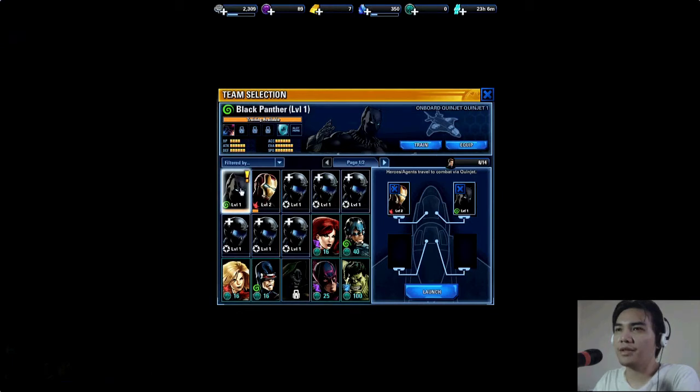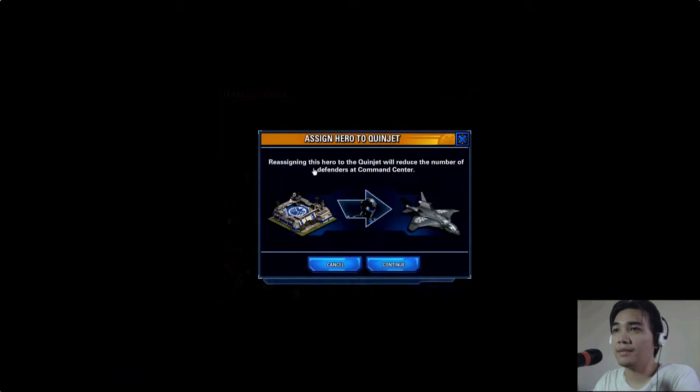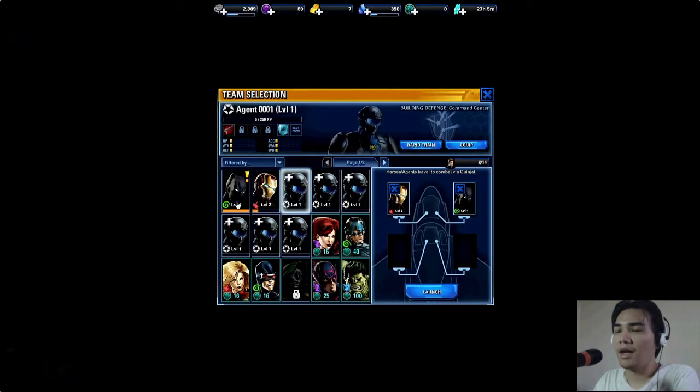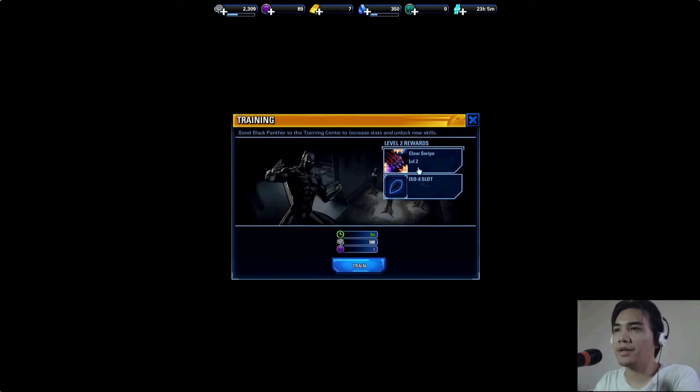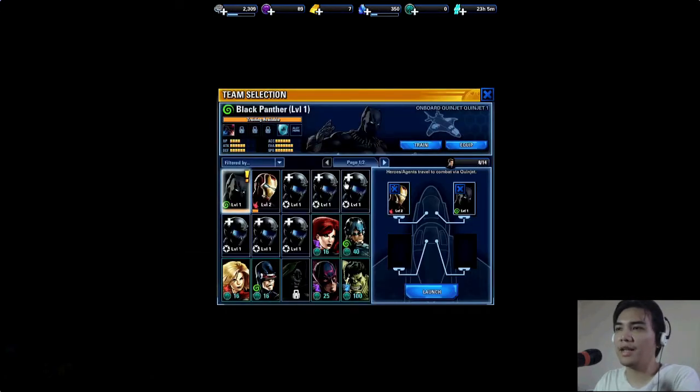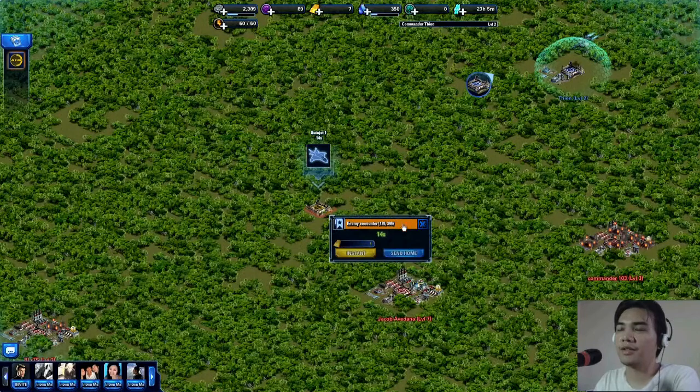When you start a mission you can select your team — say I want Black Panther and Iron Man together. Before that, I think I can upgrade and train my Black Panther, but it will take three minutes so let's not do that now. Combat team is incomplete — I don't have that many heroes — so let's just launch with this.